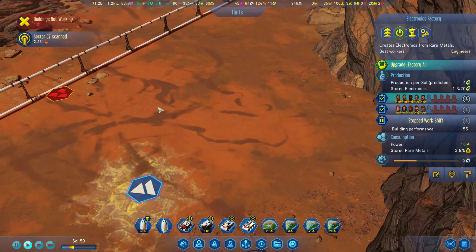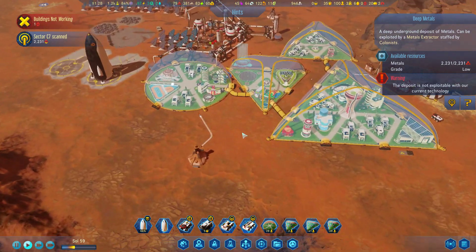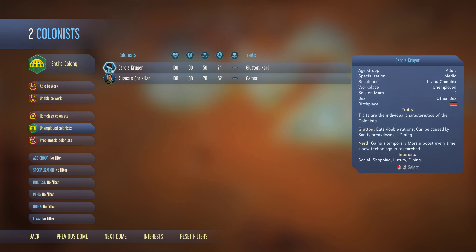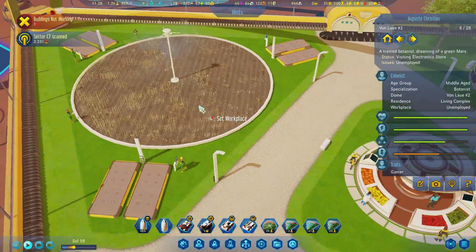A lot of metal over here — interesting underground metals. We've got two unemployed: she's a medic and one botanist. Come on, work there.